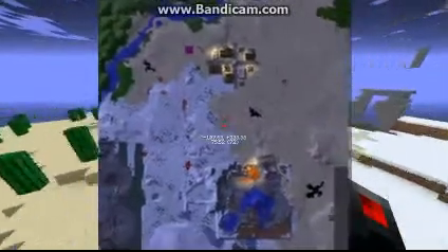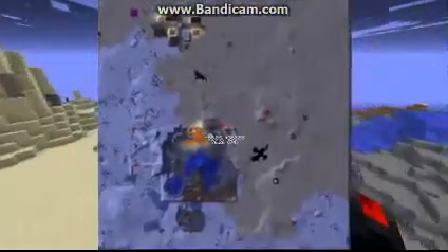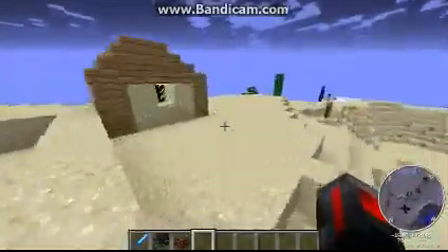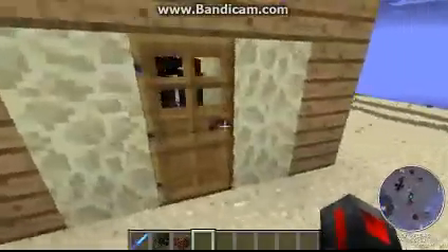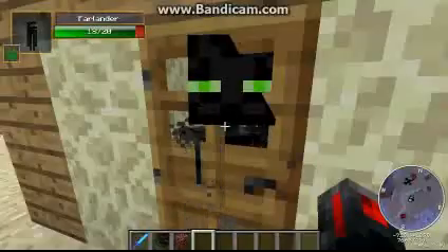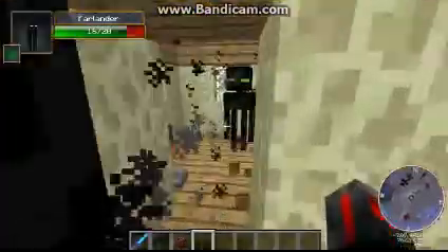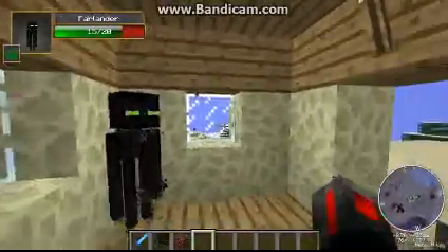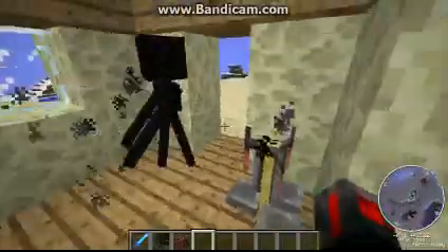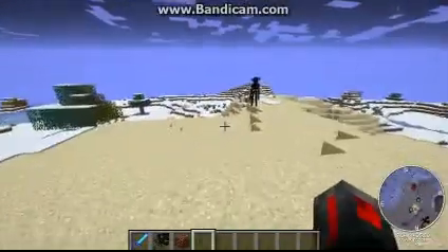The Farlander houses can come in various sizes and you can spot them on a minimap. Inside you can find Farlanders, Ender Golems, brewing stands, anvils, and other useful items. When you attack Farlanders they have the same reaction animations as regular villagers. These structures are quite common throughout the world.